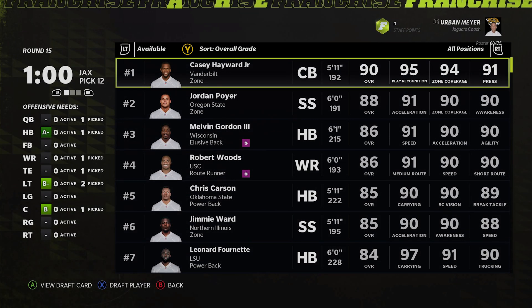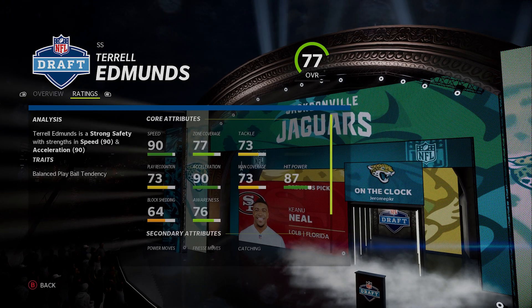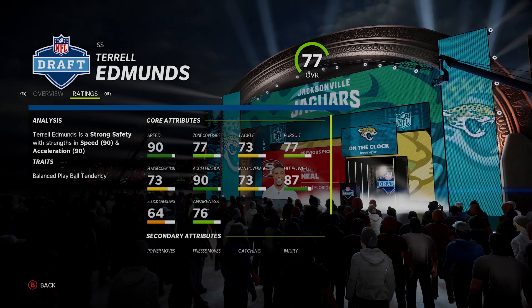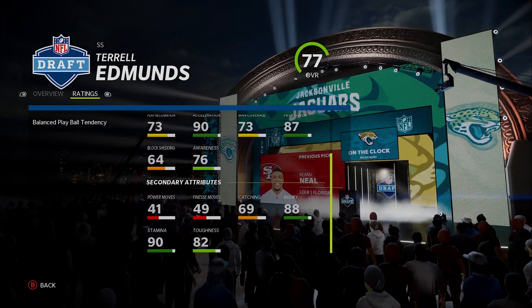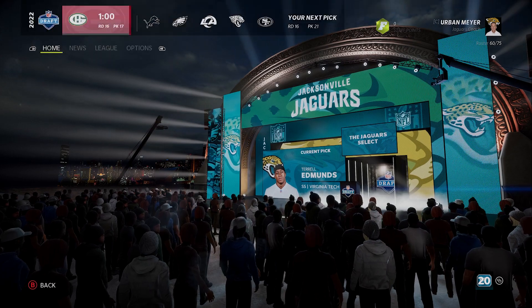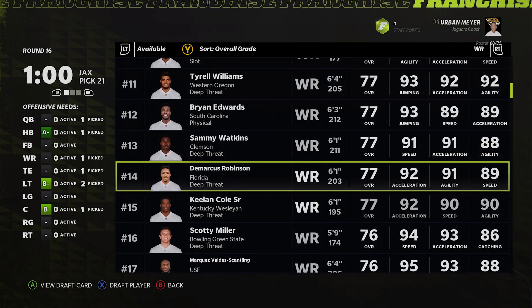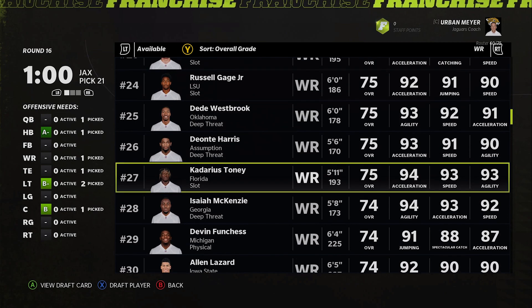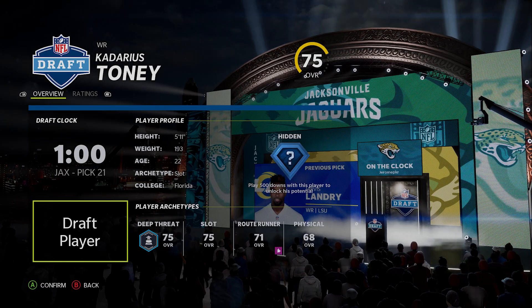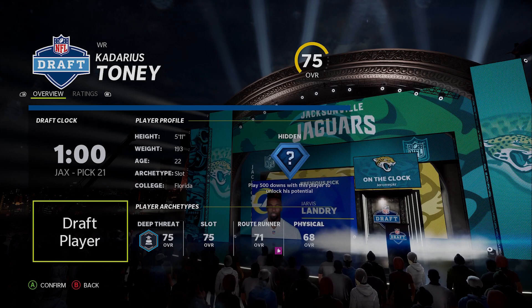Terrell Edmonds could play linebacker for you — 87 hit power, 90 speed, 90 accel, 77 zone, 69 catching. He's a god. He could realistically play linebacker, so don't yell at me, just take the player. We're going a little early for a lot of these players, but you've seen we've been getting unlucky so you can't blame me. Kadarius Toney I had at pick 20 in the next round, but guys are going early so I'm going with Toney here.